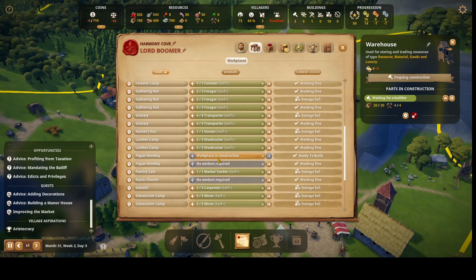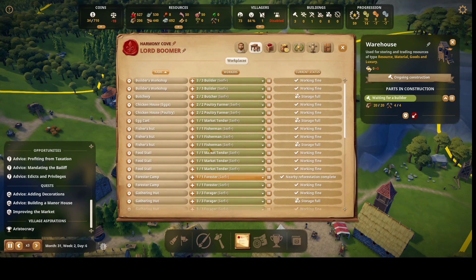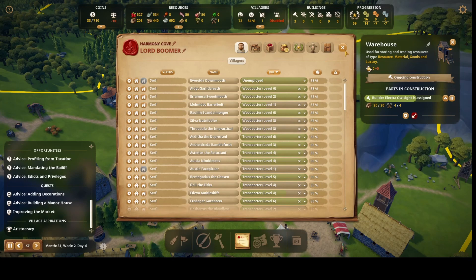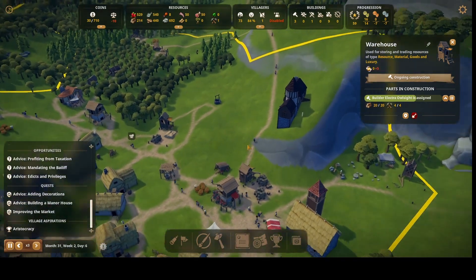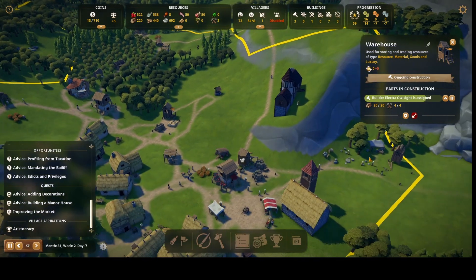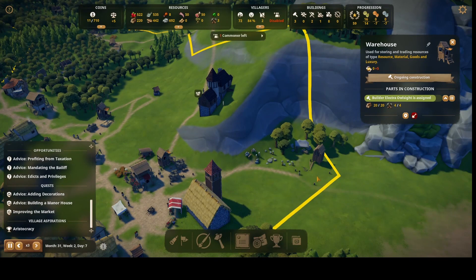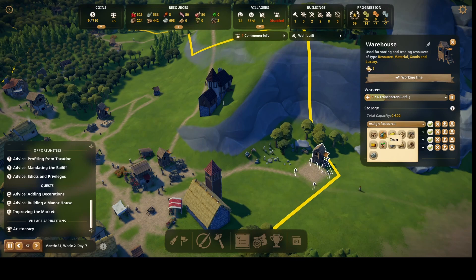I've taken care of assigning everyone. I don't have any unemployed now — well, just one, that's good. We'll get somebody for this warehouse. This building is almost done. I'm going to dedicate this storage exclusively to stone.